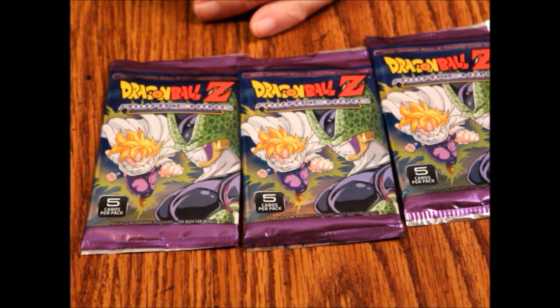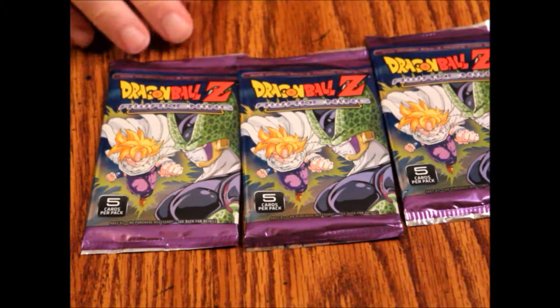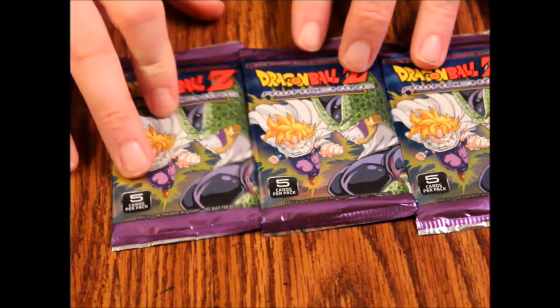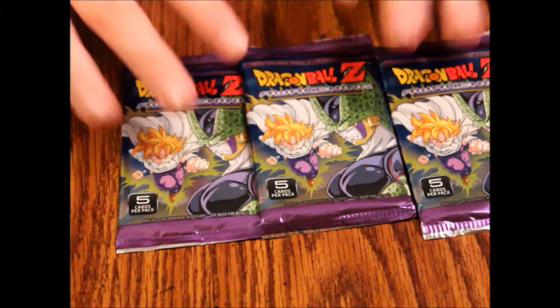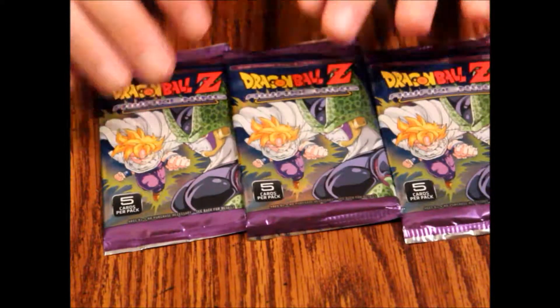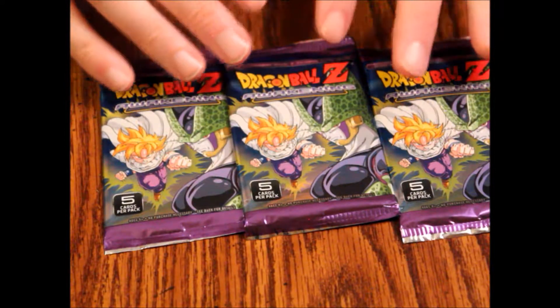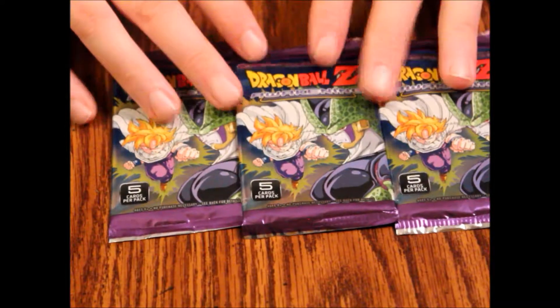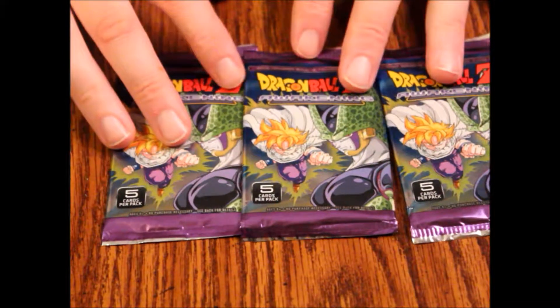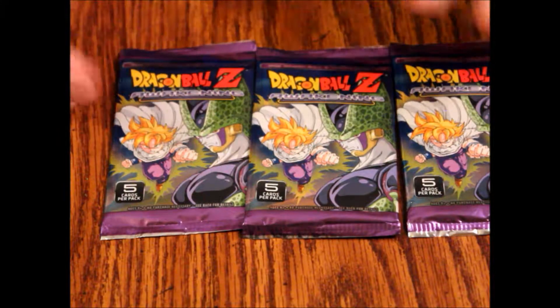Hello and welcome to another episode of What's Inside. Today we're looking at three packs from Dragon Ball Z Awakening. These are the five-card packs, usually found at dollar stores or discount outlets. There are regular packs that have 12 cards, but I've had really good luck with these little mini packs because I tend to get a lot of foils out of them, and I really like foils.